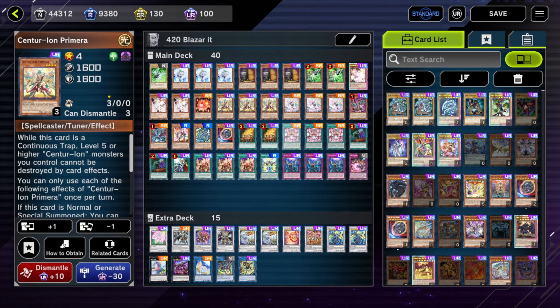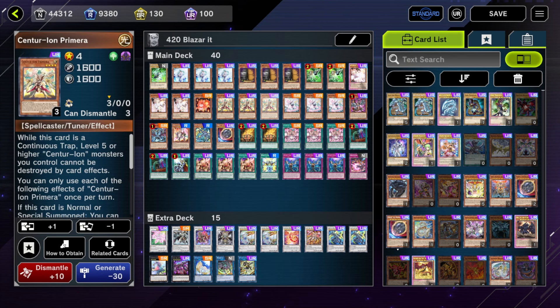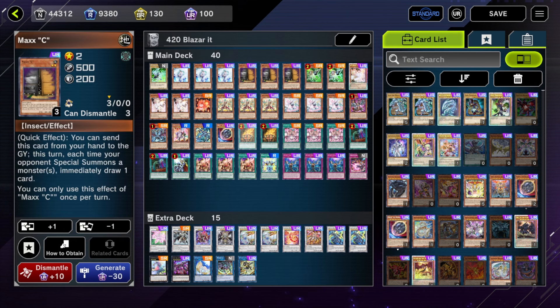Especially since your plays are really telegraphed and the choke points are very easy to identify. Your opponent could hit the wrong thing and it'll still be enough to stop you going second with just hard removal. And if they have non-destruction removal for a Stam Centurion, that's even worse. So I'm trying to limit my opponent's boards as much as possible, and to do that you're running 17 hand traps.